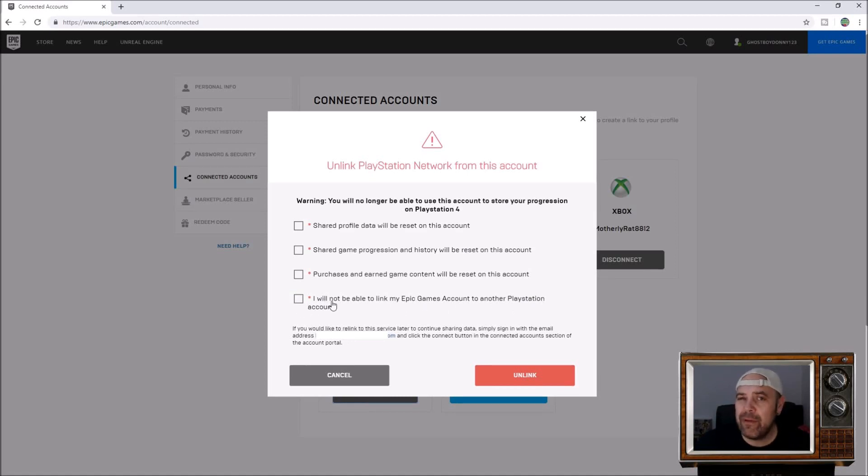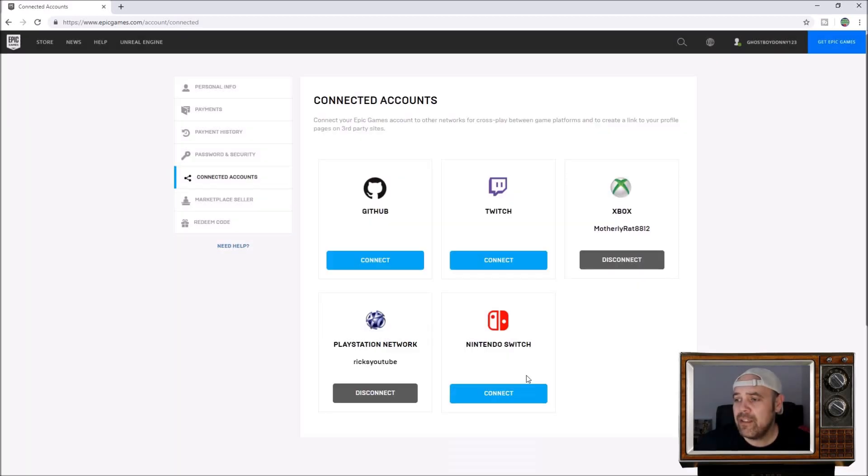This happened around November, or probably the end of October last year — PlayStation brought this out, and Xbox have also brought this out, due to Fortnite linking, stolen accounts, and people selling accounts. So this is there to stop that, really. But I'm going to give it a try — I'm going to click all the boxes and press unlink, and there you have it, I've disconnected my Fortnite account from my PlayStation 4.